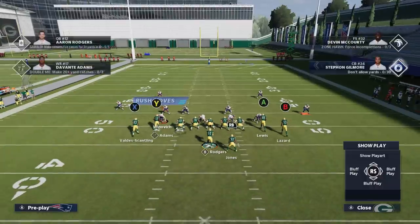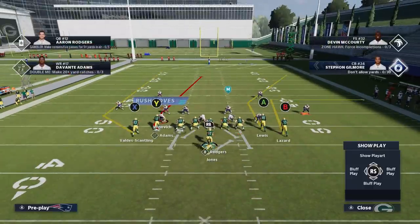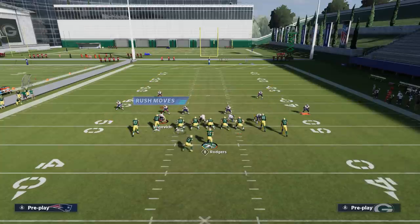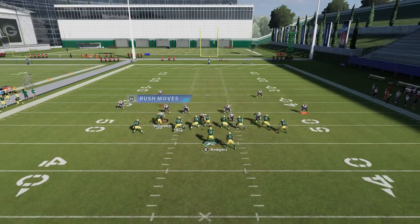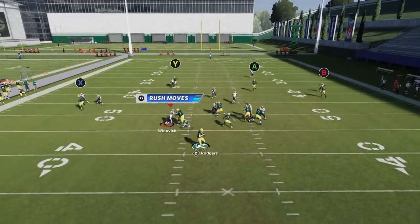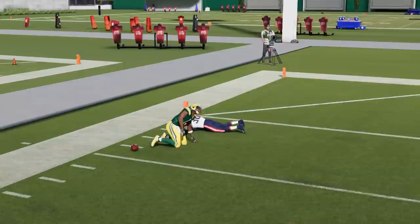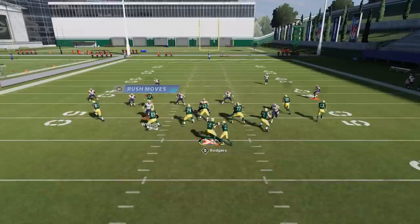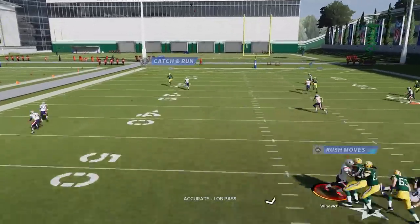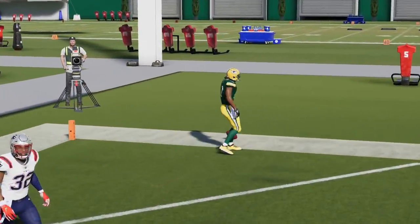If I come to the line and see different cornerback depths, I know right away it's one of those mixed coverages like Cover 6 or Cover 9. At that point I just have to identify which side to attack. I can flip the play to run the Cover 2 beater, which also works as a Cover 4 beater. Once the receiver gets past, it treats it the exact same way — easy one-play touchdown against pretty much all those zone defenses.